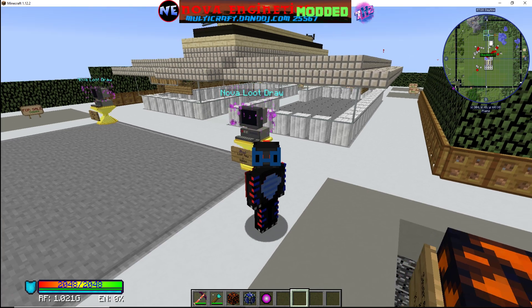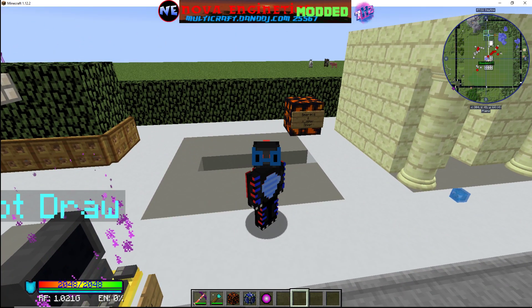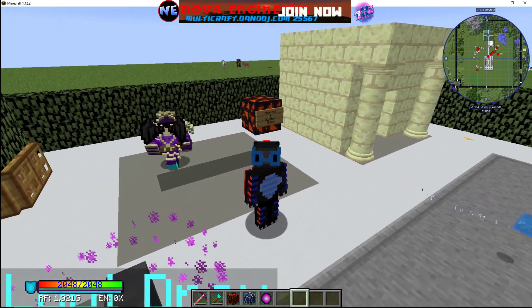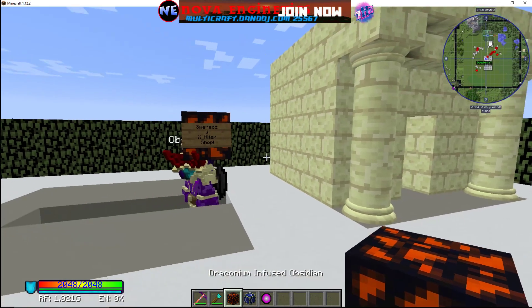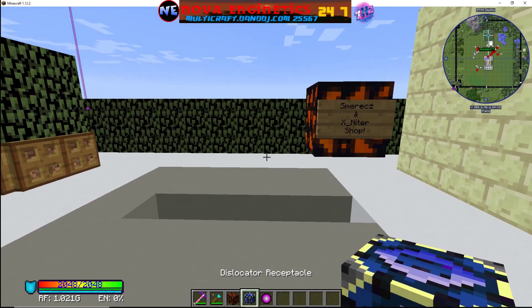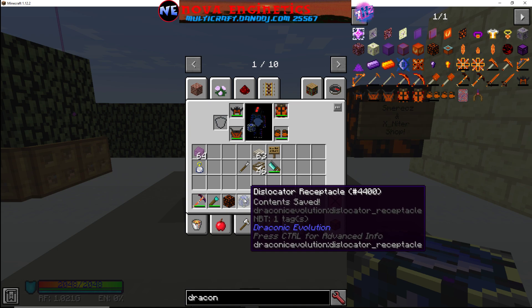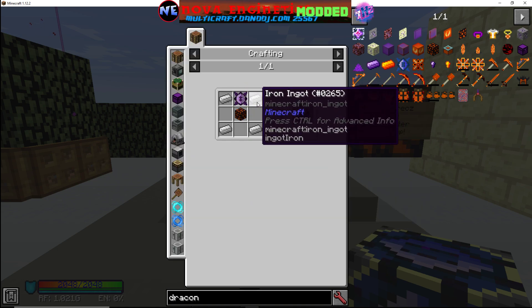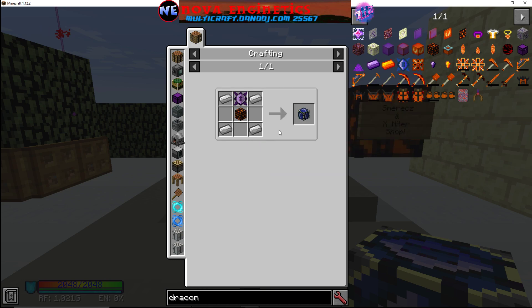So you want to make a draconic portal. A couple things you need: draconium infused obsidian — if you're trying to make this you already know how to get it. Make yourself a dislocator pedestal. If you don't know how to make that, here's the crafting recipe: iron, wavering core, infused obsidian.